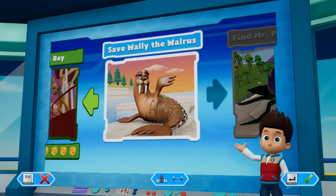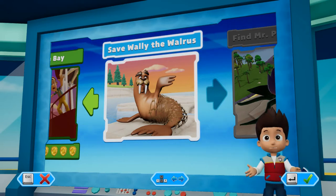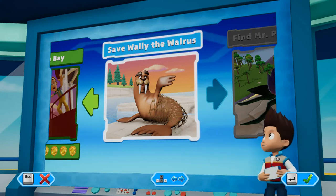Pups, we've got a new mission! Save Wally the walrus! Use the left stick to move between missions, and press the A button to play!